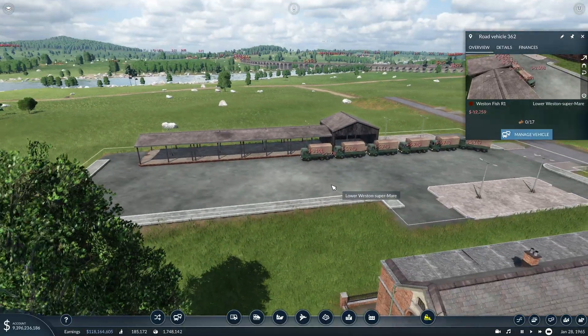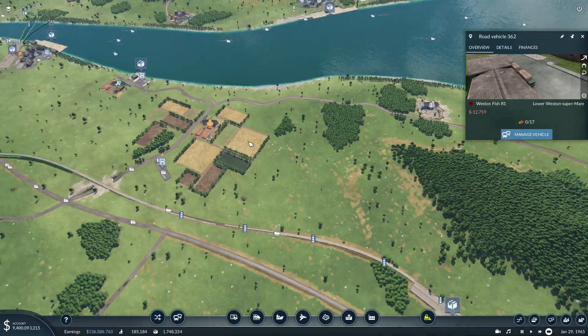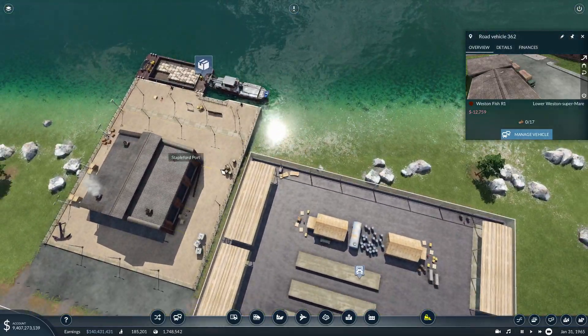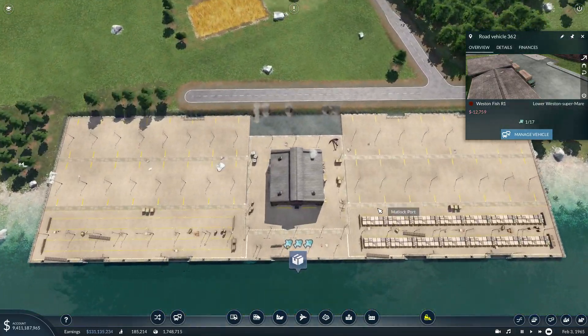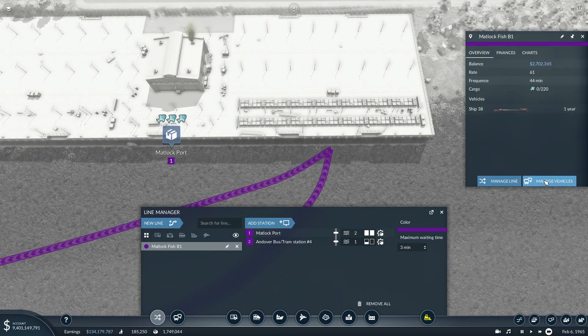Have you got fish yet? No. Come on, people - get the fish moving. So that's going to come down to here and make this port busier, which is good because the boats are waiting a little time here at the moment. So much fish. We're going to go manage vehicles and I want to duplicate one of those because I presume you're making money. 2.7 million - yes, you're definitely making money.